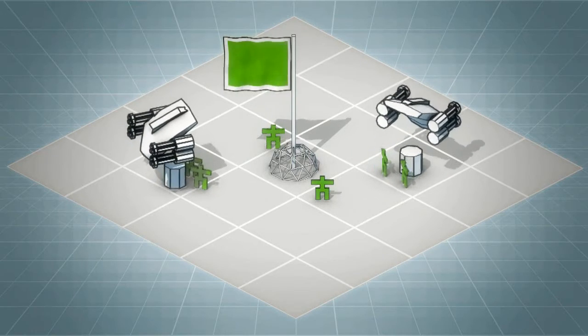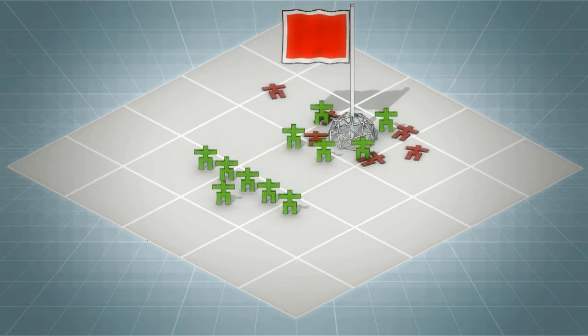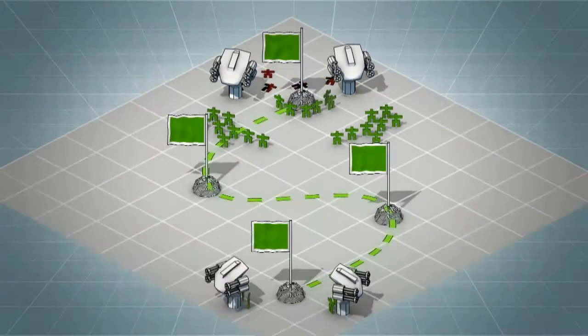Your aim is to capture your opponent's flag, whilst protecting your own. To do this, capture all the flags that link your home flag to your opponent's flag. Capture your opponent's home flag to win the game.